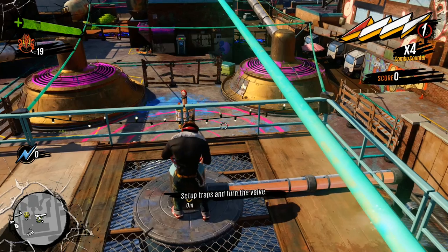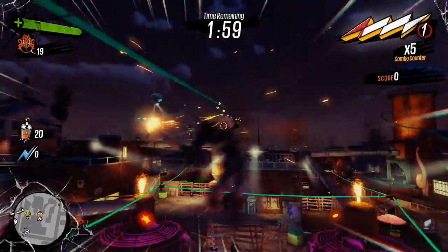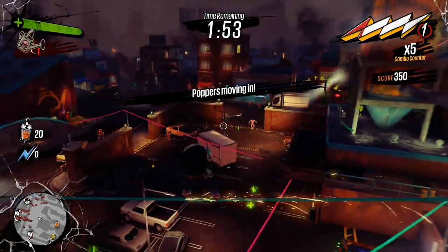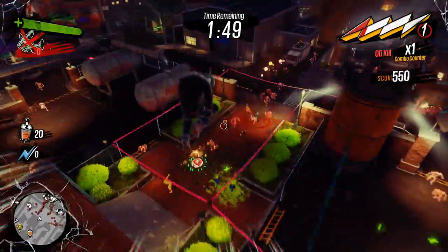Now that you have your traps set up, make sure you turn the dial which will start the night cycle of the knight defense. From here on out you're going to want to go on the rail and come up to here, and what I recommend starting with is using deployable traps — so that's what you see me using right here. I used my acid sprinklers.